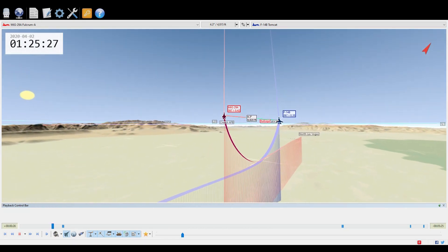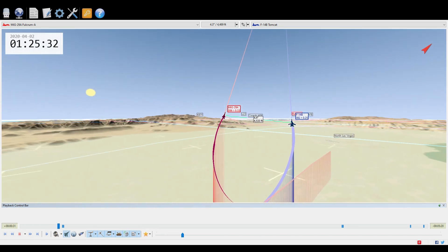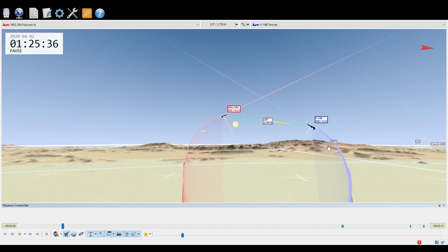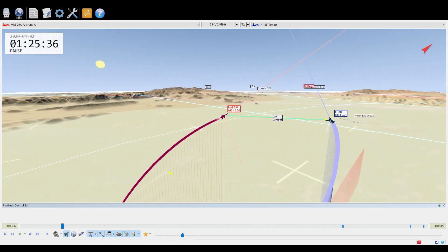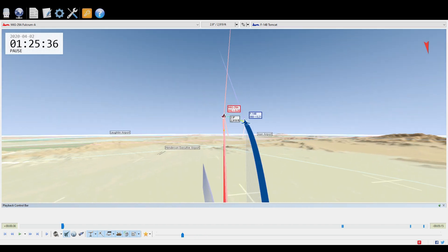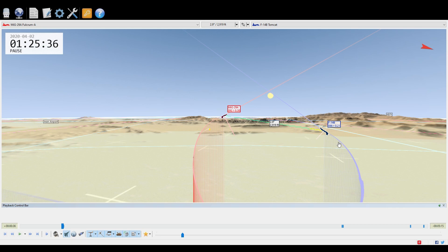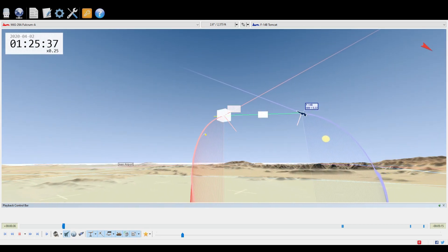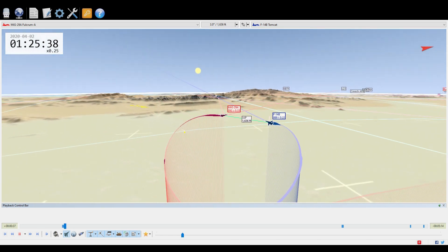The MiG-29 is very agile. Throughout this fight I kind of felt like there were shots I didn't remember seeing, but TacView says it hit him. I don't know if TacView is off here, but the F-14 at that particular angle cannot make that shot — can't take it at all. I don't remember shots being fired there either. He's traveling that way, so the angle may just be off in TacView.